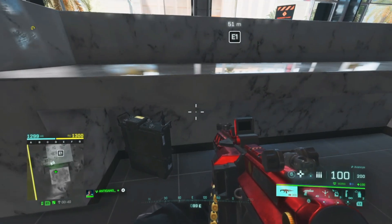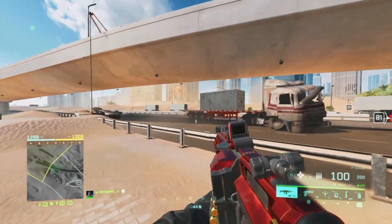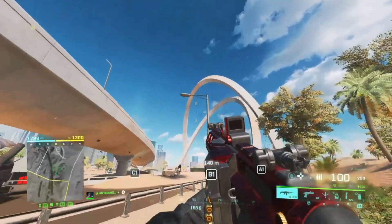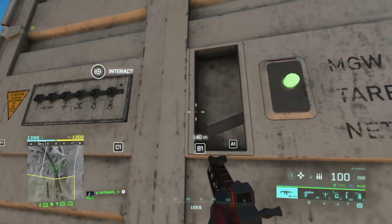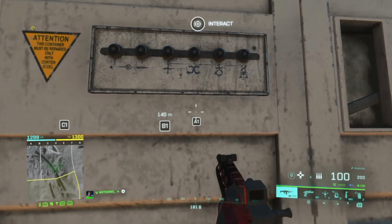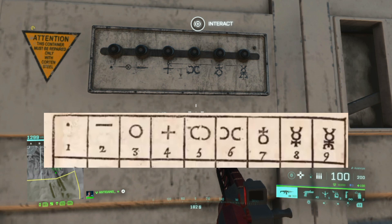Now let's go to get the laptop — location number two, but on the bridge. Let's go to the container. As we can see, these samples — every sample has a number. Our forces are struggling to control objectives.